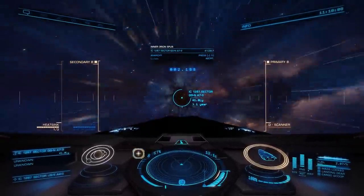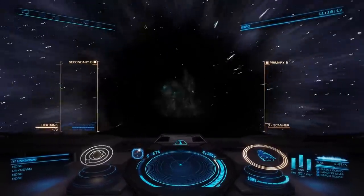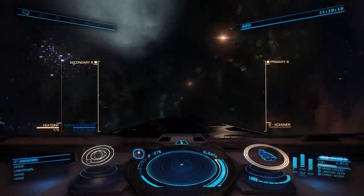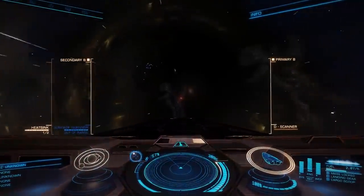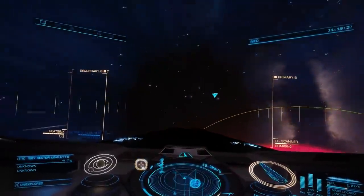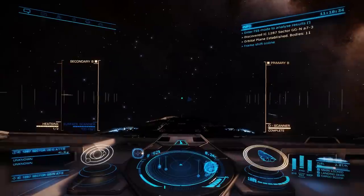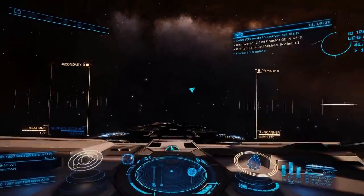However, I kind of anticipated running into this kind of problem, which is why I packed an additional fuel tank on board my Anaconda, which gives me a jump endurance of around about 550 light-years — more than enough to get through this patch of brown dwarfs to the other side, to a star that I can actually top up my fuel tanks from. Because there's nothing more embarrassing than getting stuck halfway to Colonia and having to call in the fuel rats.